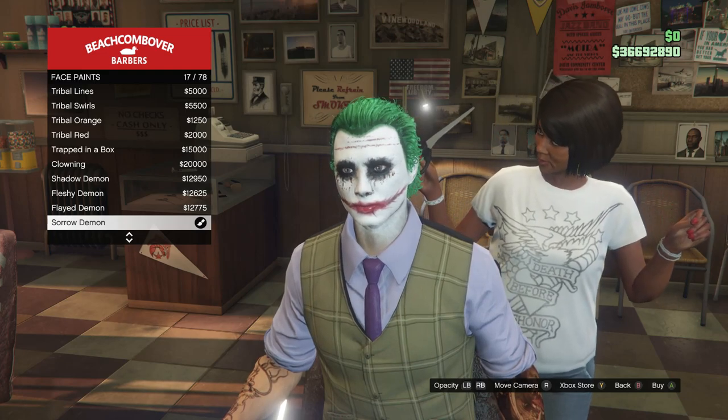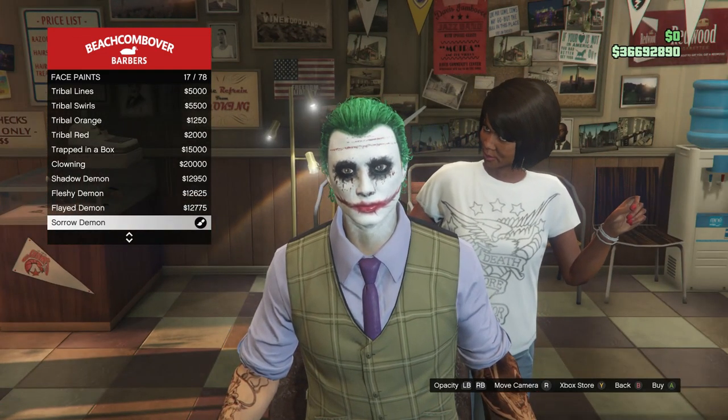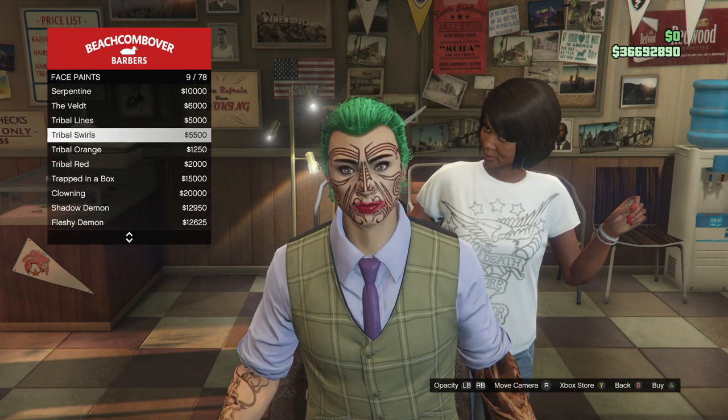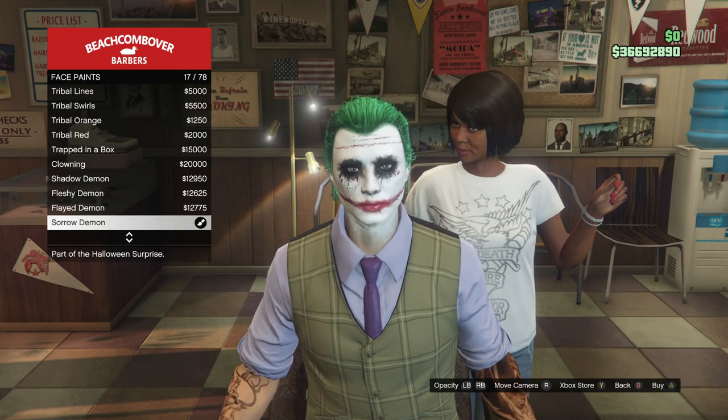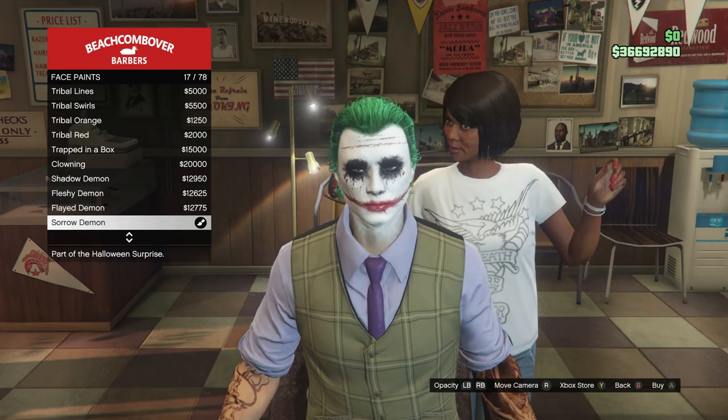Equip the Sorrow Demon face paint on slot 17. If you're making this outfit after the Halloween update ends and don't have the Sorrow Demon, scroll up and use the Clowning face paint on slot 13 instead — it's a downgraded version of the Sorrow Demon. If the Sorrow Demon is available, equip it on slot 17.